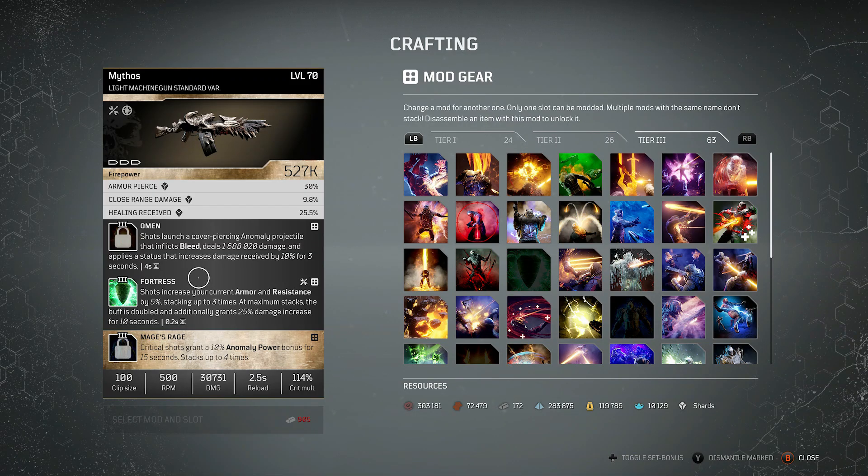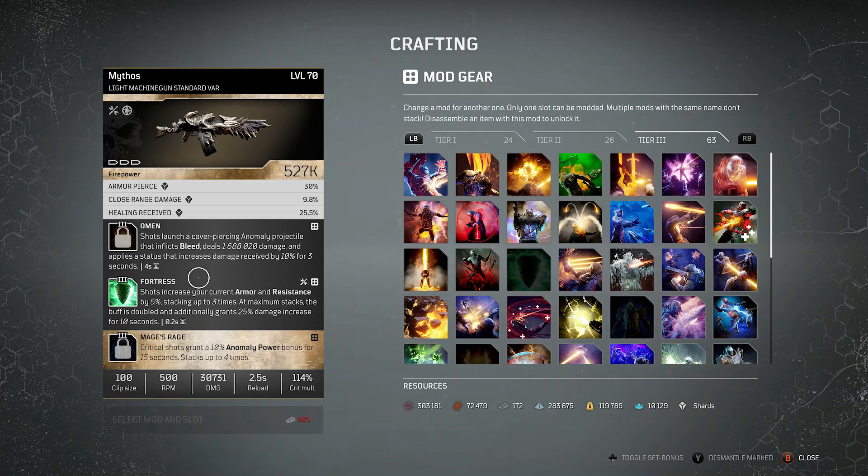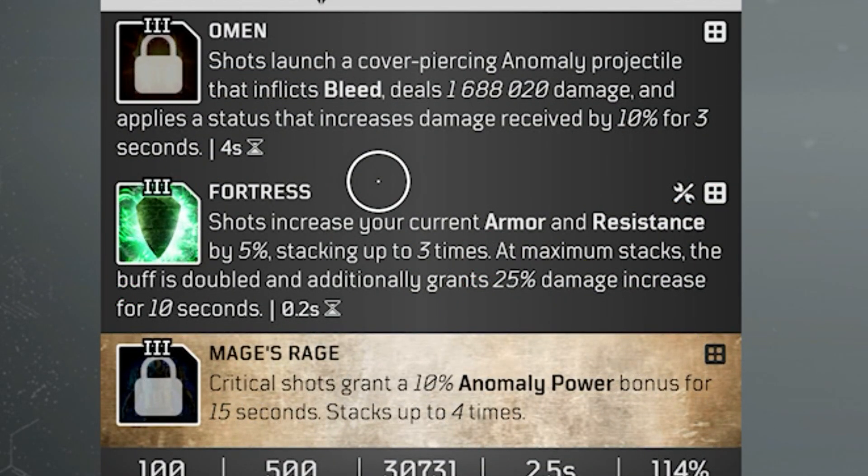One weapon mod that has always been worth looking at and has now been improved is Fortress. Shots increase your current armour and resistance by 5%, stacking up to 3 times. At maximum stacks, the buff is doubled and additionally now grants you 25% damage increase for 10 seconds with a 0.2 second cooldown. With nerfs hitting survivability tools like self-medicated, Fortress not only gives you tankiness but its damage has also increased from 20% up to 25%, making it one of the very best mods in the game.